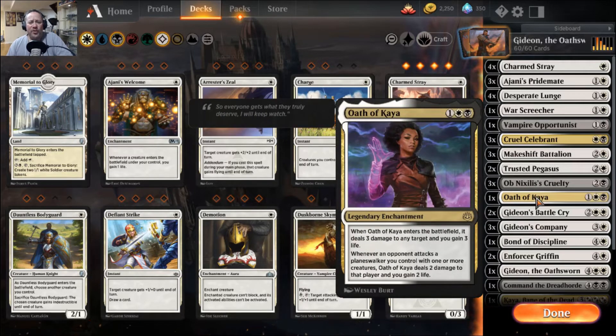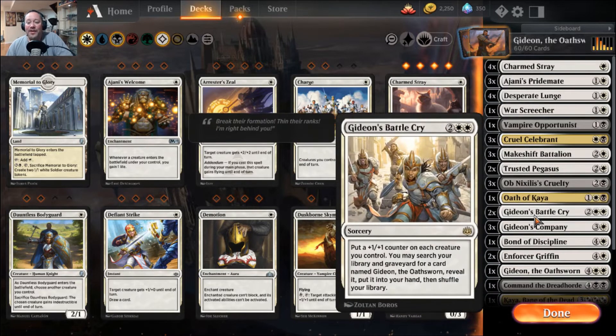Oath of Kaya — you get a rare Oath of Kaya in this one. Not only do you get all the stuff seen so far, but Oath of Kaya whenever it enters the battlefield deals three damage to any target and you gain three life. When an opponent or a planeswalker you control has one more creature, Oath of Kaya deals two damage to that player and you gain two life. Gideon's Battlecry is one of the planeswalker-deck-only cards — put a +1/+1 counter on each creature you control, which is permanent, and then you can search your library or graveyard for a card named Gideon the Oathsworn, reveal it, and put it in your hand. So even if Gideon ends up dying, it gives you another way to pull it back.